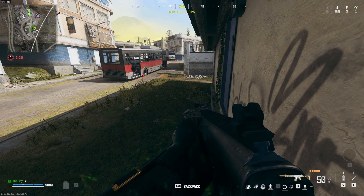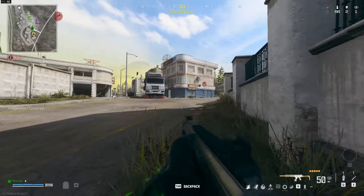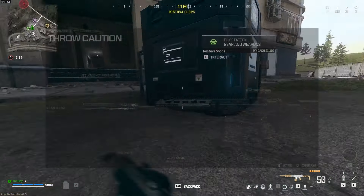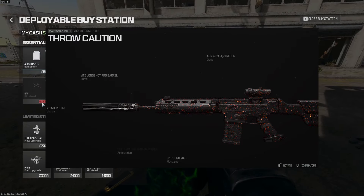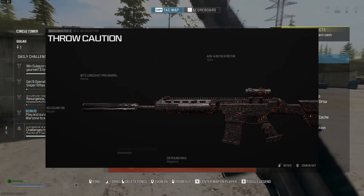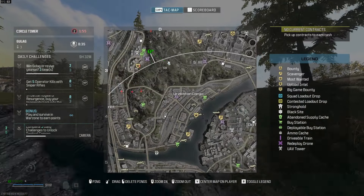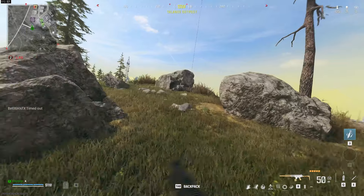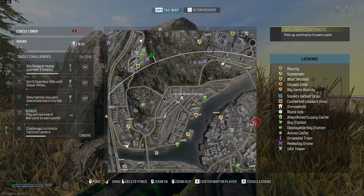Since we spoke of the Interceptor while talking about the EBR — next up we've got the MTZ Interceptor, which is still a very viable option. They've nerfed it about five times, but it's in a good spot — not overpowered, but it does what it's supposed to. For this build: the Nilsau 90 suppressor, the Longshot Pro barrel, high grain ammunition, the 20-round magazine, and the AOK 4x RQS recon optic. This optic has absolutely no glint — you'll be able to slap snipers without them even knowing you have a bead on them.